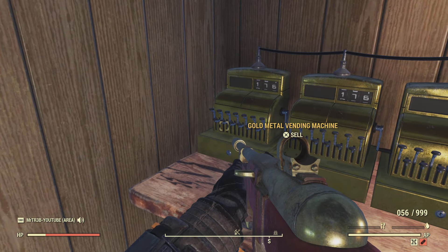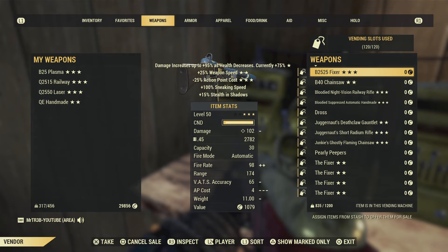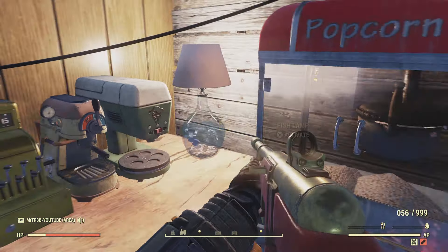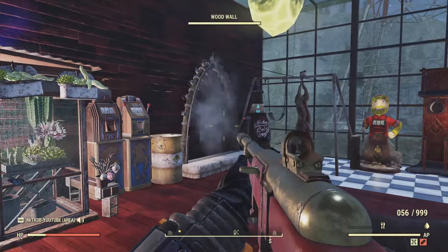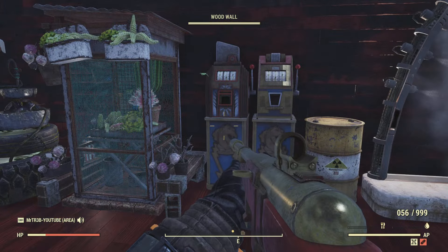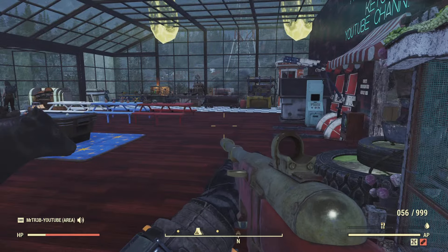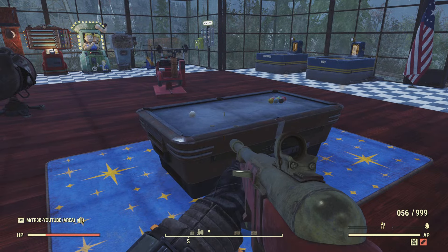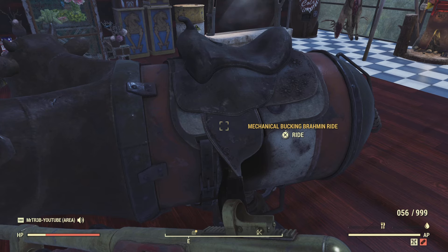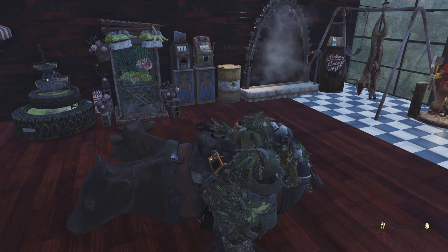There are three vendor machines — please only take 10 items per player and leave some for other players. One of the doors opens with a little firework effect. We've got a few new additions like slot machines and a table — a few things to play on. Anyway, I think that is basically it — I'm going to be in the wasteland in about 10 minutes, so come and join me and get some stuff.